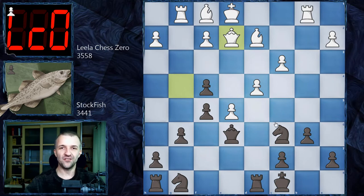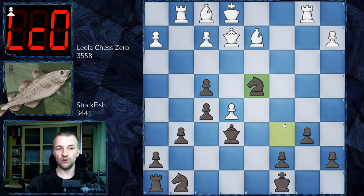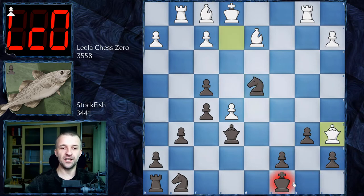So Stockfish found another idea — believe it or not, Rd4! So we're going to have a huge imbalance. But how big is this imbalance going to be? We have C takes on D4, knight takes on D4. So for now, this is the rook for three pawns. However, of course, this pawn could be taken. For now the queen is under attack, so Qa6, Kb8.